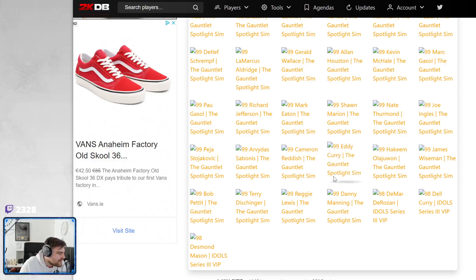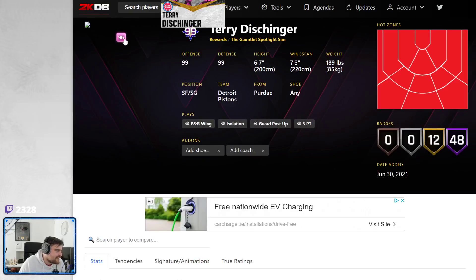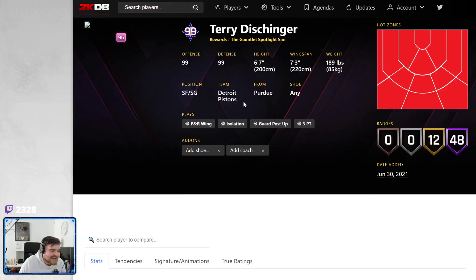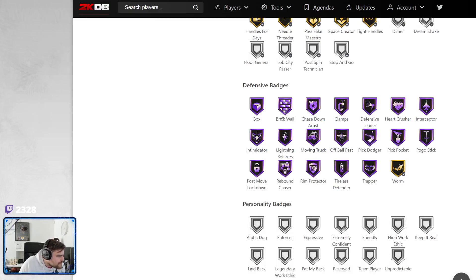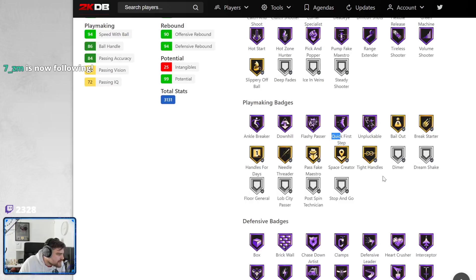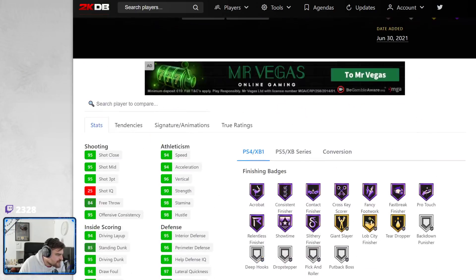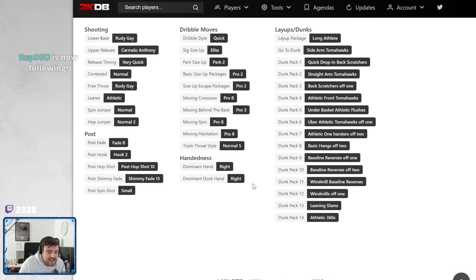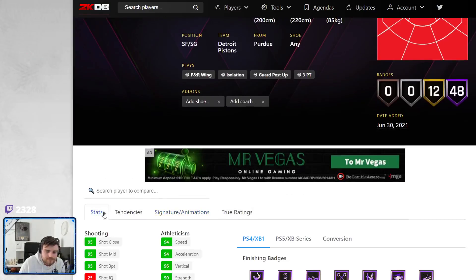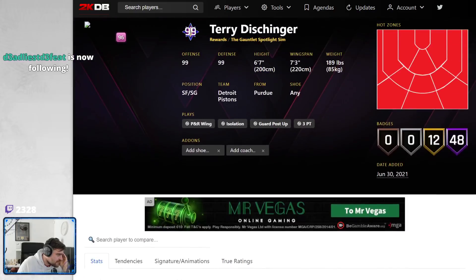Eddie freaking Curry, lads. But first of all, Terry Dischinger — the dentist — is here. We got him nicknamed the dentist, and he is the freaking dentist. Will we need to play 2,000 games to get him? I hope not. I played 900. Half defensive badges, bar one. Half quick first step, goal tight handles — he doesn't need any of these badges. Half range, 97, 95. He's basically a hidden invincible. Rudy base, Melo, Pro 3, Pro 2. The dentist is freaking quality.